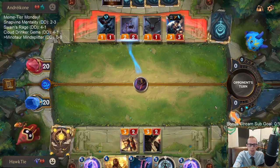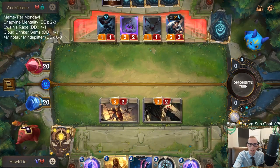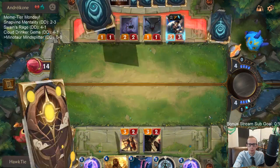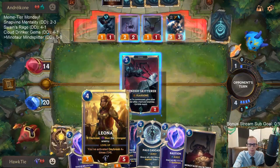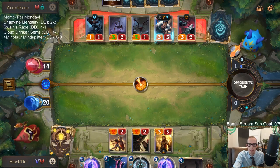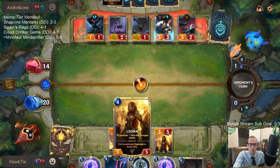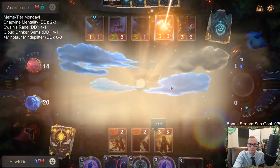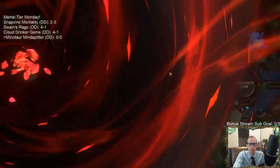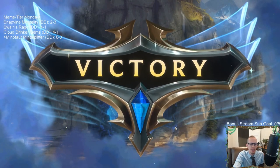Draven is scary — we'll stun him on their attack turn. Ravenous Flock would have let us stun and kill Draven last turn or this turn. They could have used Spinning Axe on either of our three-twos but didn't. Looks like we had too much early defense and they just conceded to move to the next game.